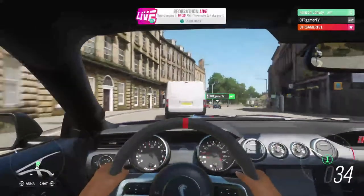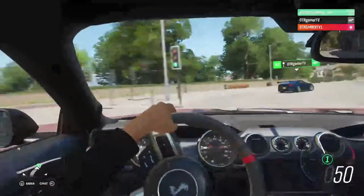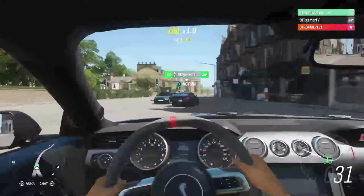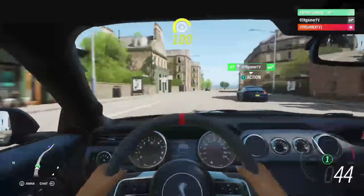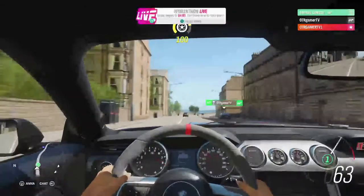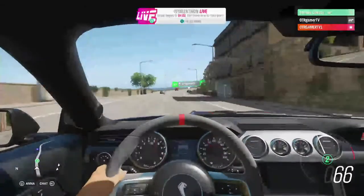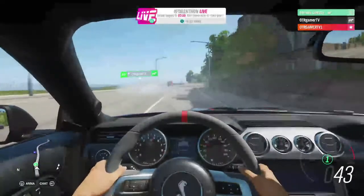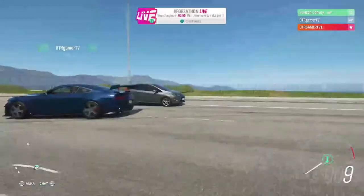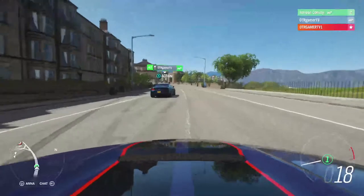Oh look at this guy — overtake him real quick. What do you reckon, should we give him a little push? I think you want to see a little drag race. So what we'll do is spin around down here and give it a little push down that road. And that's very realistic, bro — this is an American muscle car, they spin out like that.